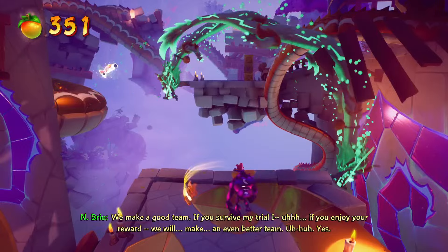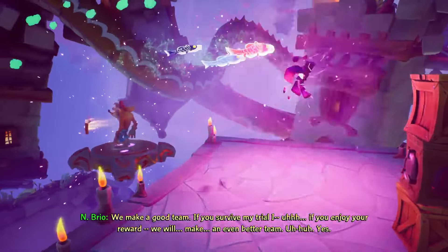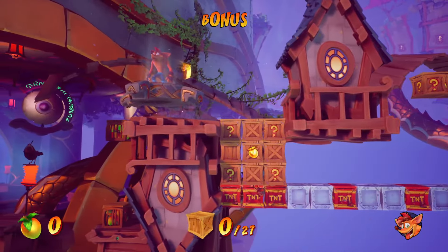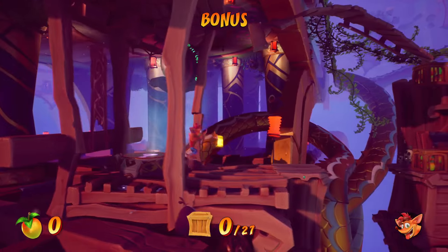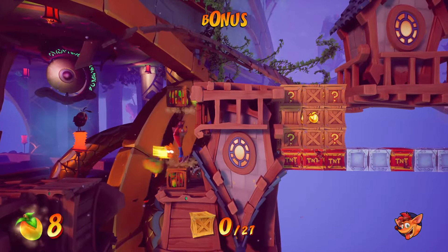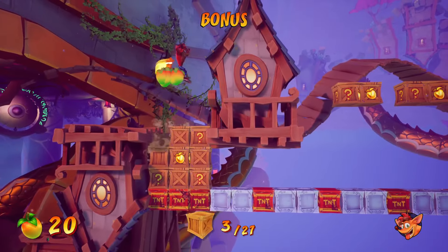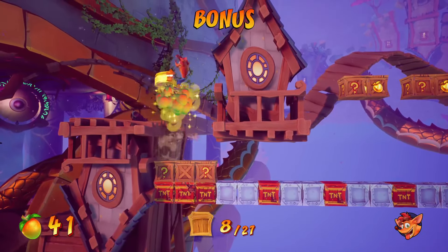Here's the bonus round coming up. This one's pretty difficult like some of the others too, but this one's tough because of the weird nitro jump. You have to crouch and then double jump, but the ceiling makes it kind of difficult — it pushes Crash down to limit his double jump, so it almost pushes you into the nitro.